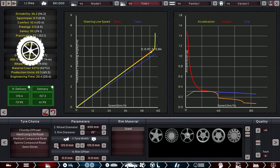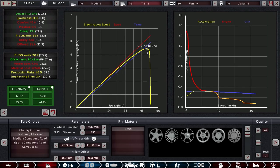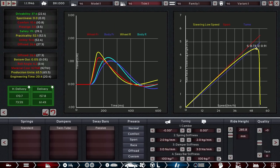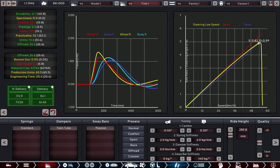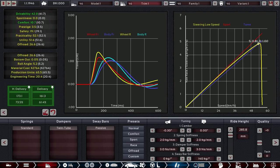Just go down enough here so the oversteer doesn't frustrate you. We want less grip in the rear and more grip in the front — oh, that was a little bit too much. There we go, and less camber in the front. Now we have 4.0 drivability and, as you can see from the competitiveness score, we are doing pretty well for a difficulty rating that was set so high.